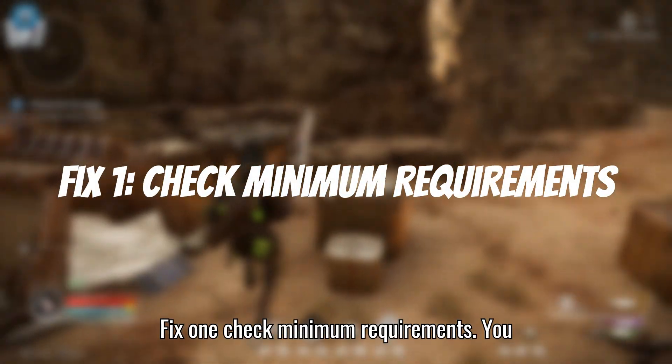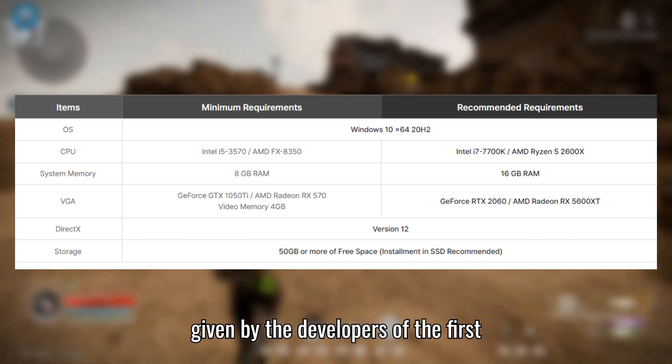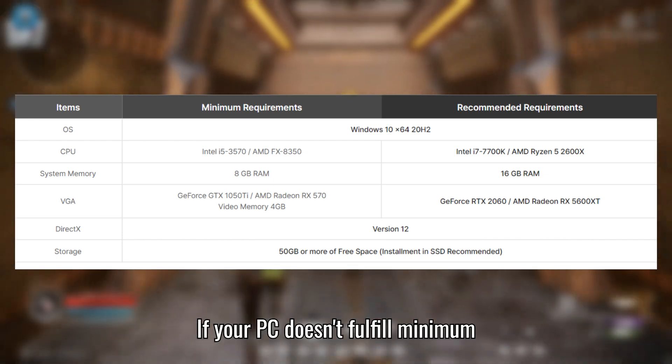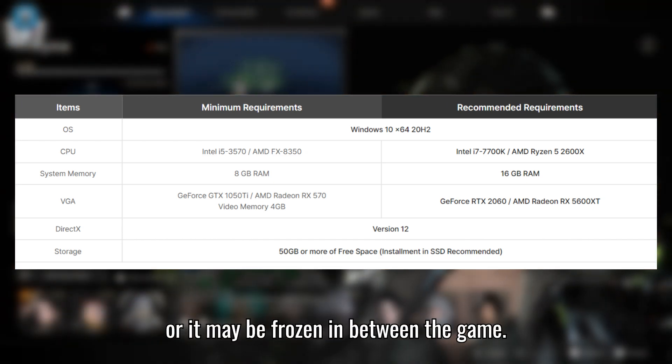Fix 1: Check minimum requirements. You have to check the minimum PC requirements given by the developers of the First Descendant to run this game smoothly. If your PC doesn't fulfill the minimum requirements, then your game may be laggy or it may be frozen in between the game.